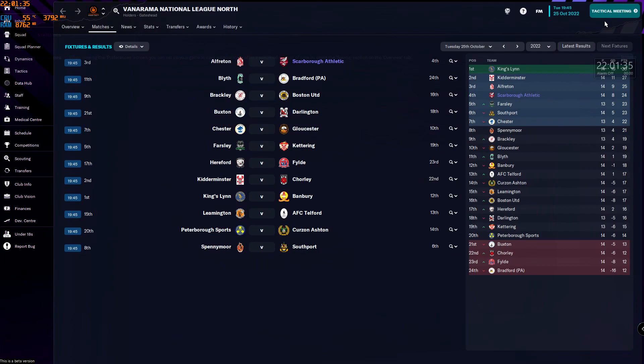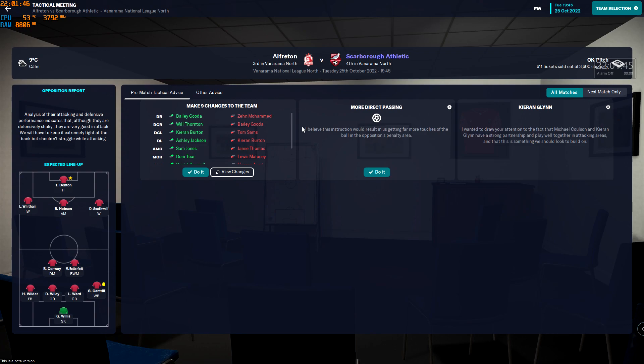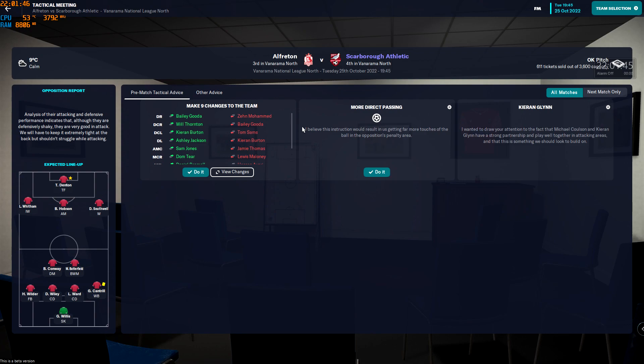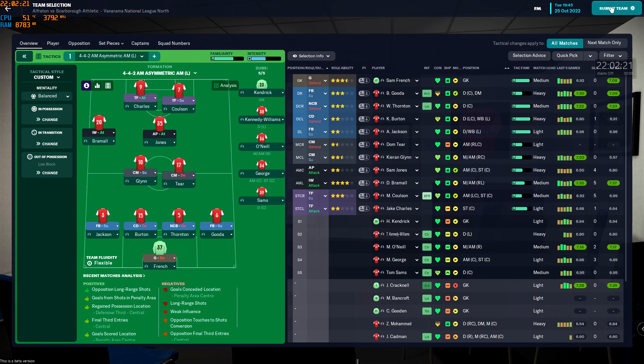The match we're going to see tonight is against Alfreton Town, and I'm going to go out with the default side. Starting lineup: French in goal, Jackson, Burton, Thornton, Gooder at right back, Glynn in midfield alongside Tia, Bramall playing as an inverted winger, Jones as advanced playmaker, and Charles and Coulson playing as target forwards. Let's see how they get on.